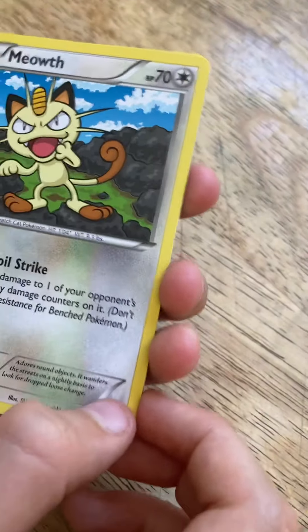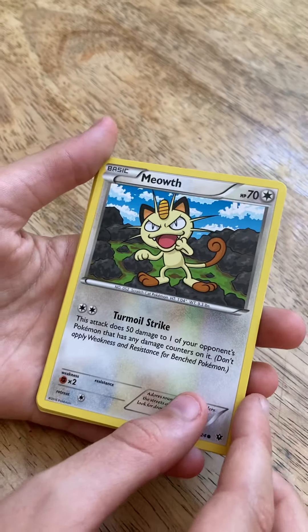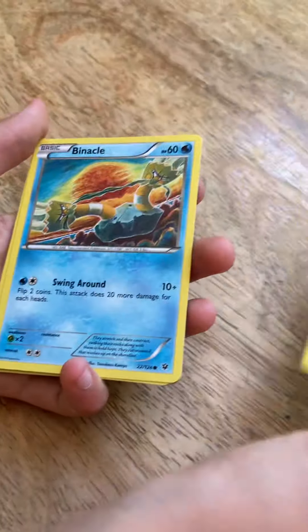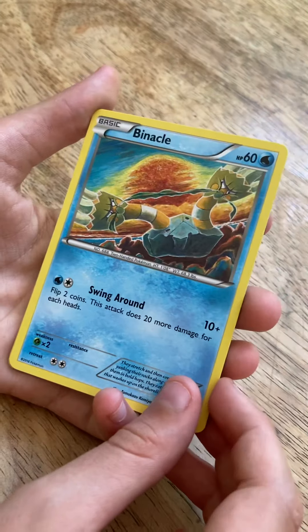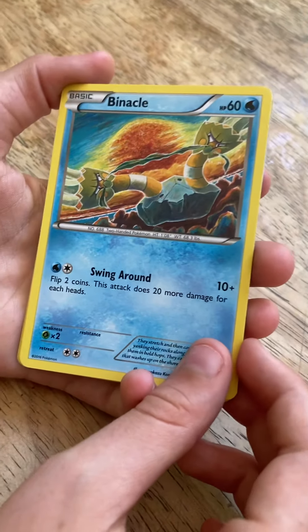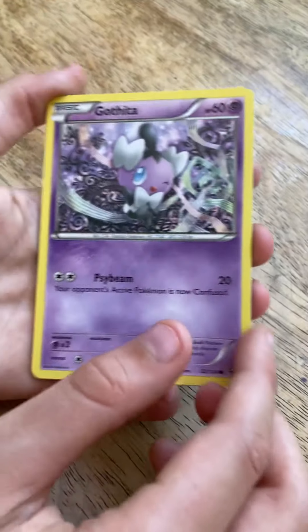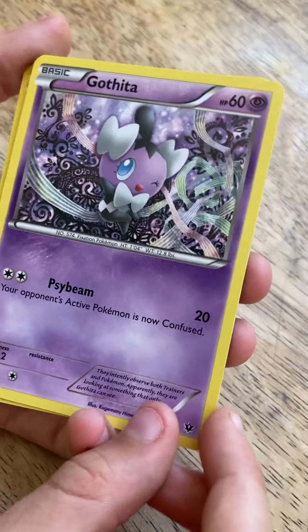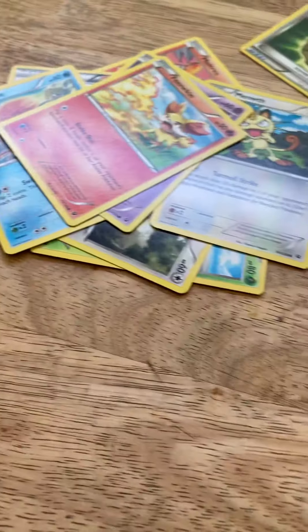Meowth, Meowth — you're getting a little bit too close. The camera shakes. Binacle, right? That's what it's called — I don't know. I can't read any better than you can. Gothia — cool artwork. Fennekin — do we have one of those?